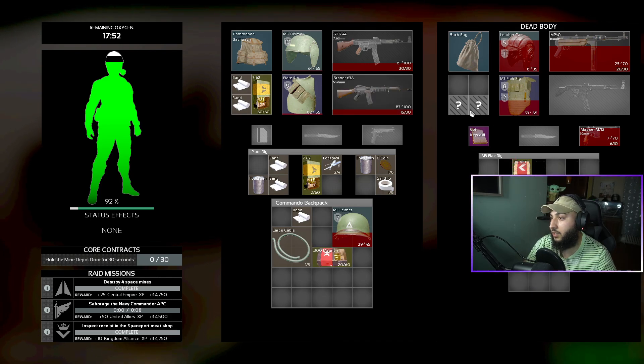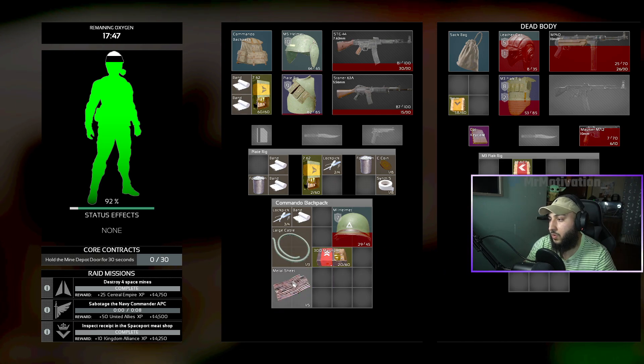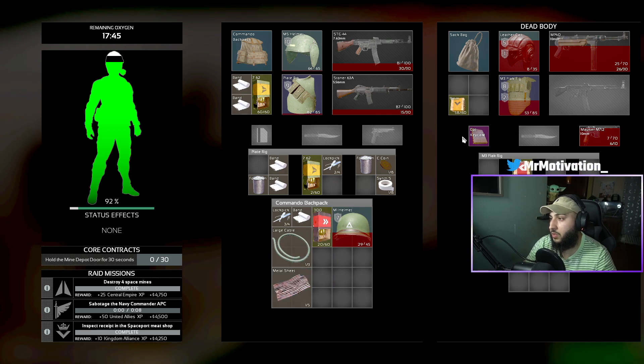A lot of people were going around using the Mosem because it was a strong sidearm. It went from 44 damage down to 42 damage, which means it's now in line with the .300 Magnum Johnson rifle.